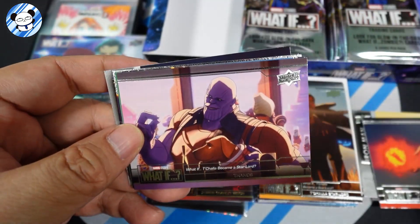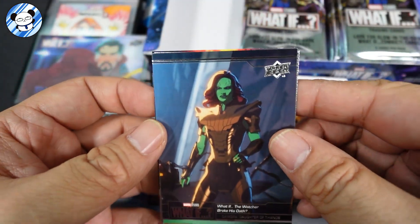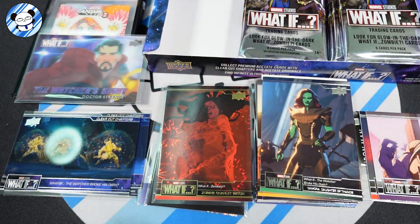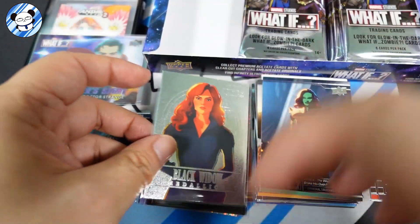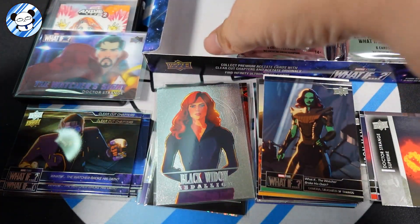It's a bit messy, I will say, the way they design some cards vertical and some horizontal. They should just keep horizontal for scenes and vertical for character cards. Oh, another medallion — Black Widow! Nice, that is a clean cut Black Widow. And that's Starlord actually.